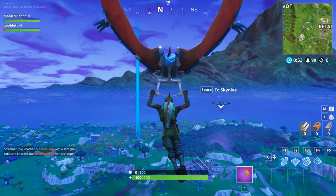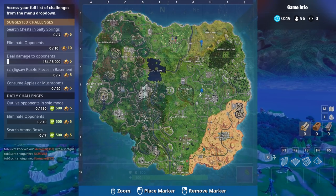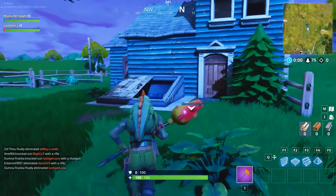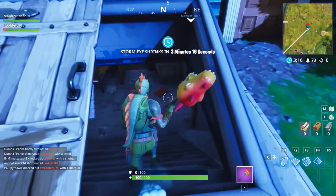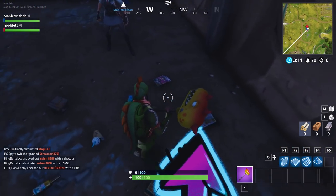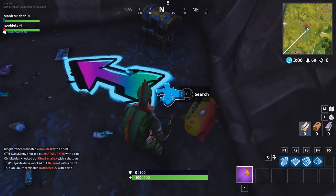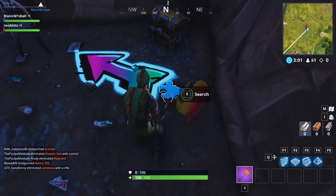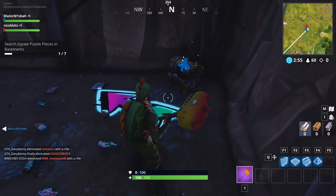They're scattered all over the map, but I'm just going to show the ones we went to. The first one is north of Tomato Temple. Most of the places that have a jigsaw piece have a basement entrance outside — just mark this on the map. Break the doors and make your way down. There's my piece. Go up to it, collect it, and there's the first one done.